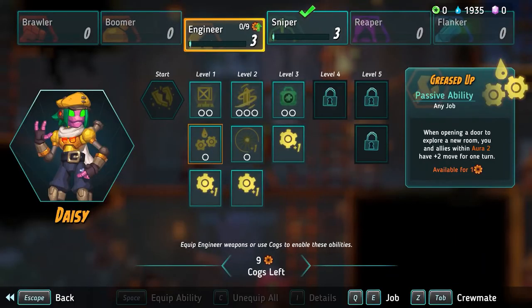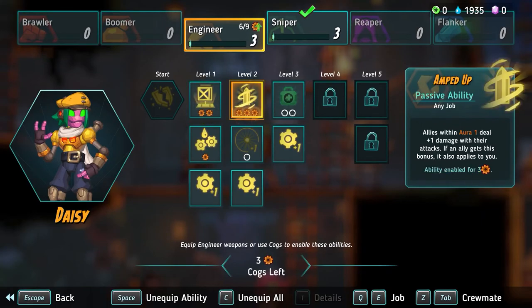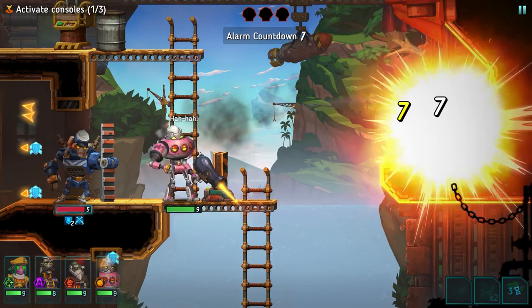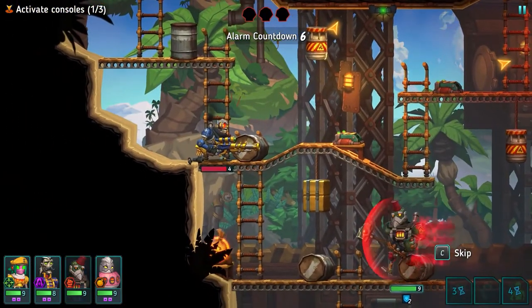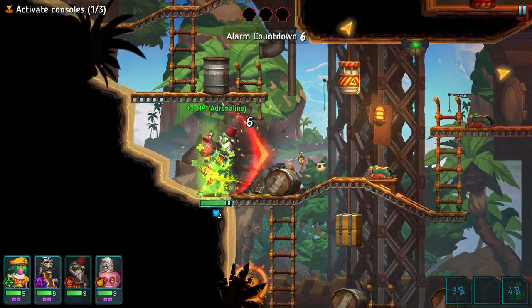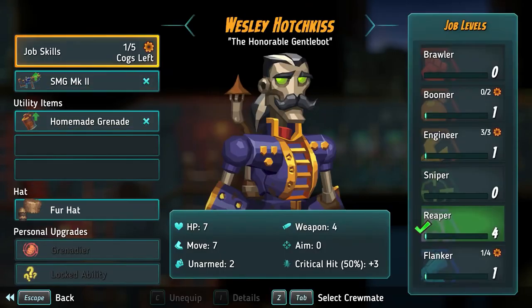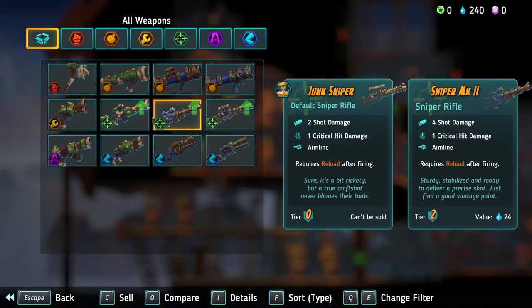The abilities you unlock by completing missions with a specific job stay with your characters, even if they switch jobs in the future. For example, increase the precision of your boomer with the accuracy of the sniper. Combine the speed of the flanker with the toughness of a brawler. Create specialized builds by combining job abilities with your characters' personal upgrades. And with all of the utility items and unique weapons, the possibilities are endless.